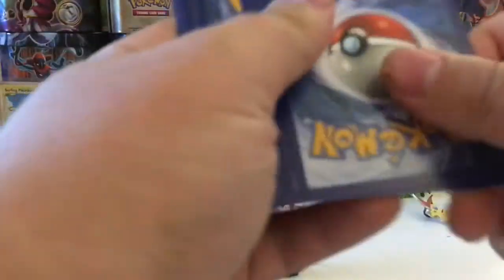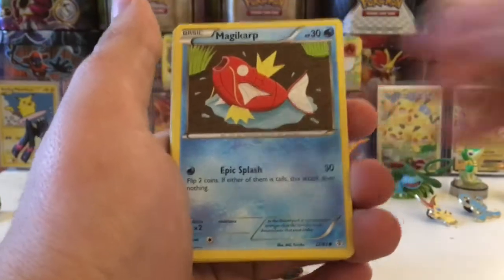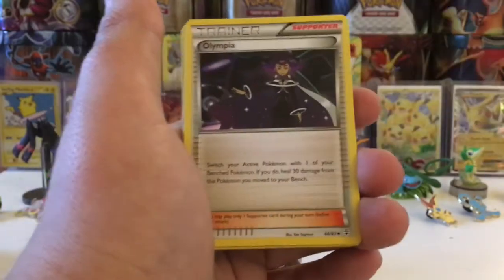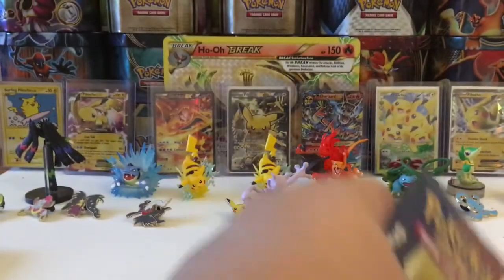Let's see if we can pull something good. We have a Ponyta, a Magikarp, a Grass Energy, a Diglett, a Swablu, a Golbat, an Olympia, a Reverse Olympia, a Flabébé, and our rare in the pack is a Dugtrio. So nothing major out of that.